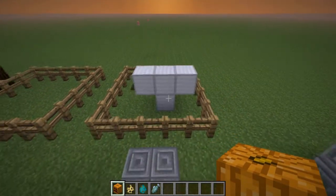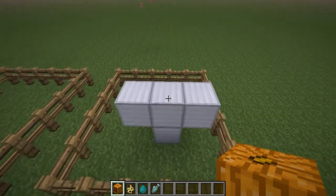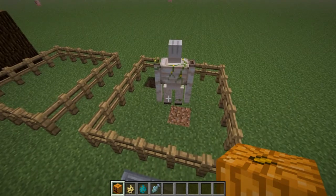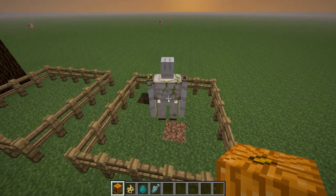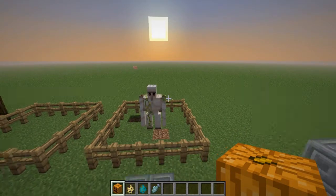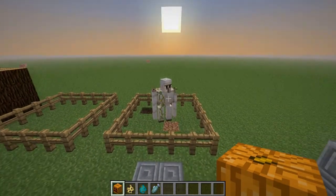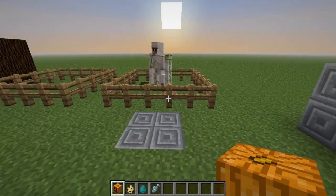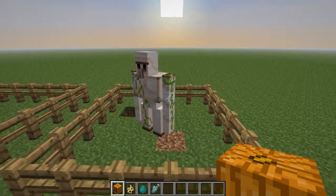So the first thing I'm going to show you guys how to make is the new Iron Golem. This thing is pretty cool. It's just four blocks of iron and a pumpkin, and then pretty much like the Snow Golem. But this one actually is in NPC Villages, and I think it protects them from mobs and stuff.